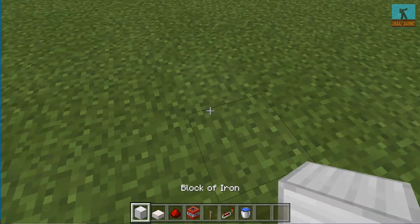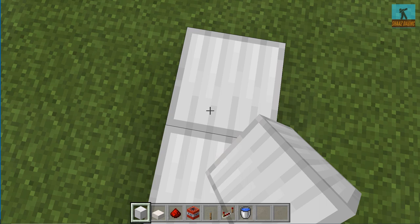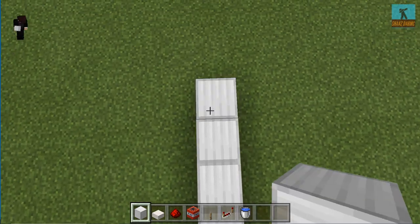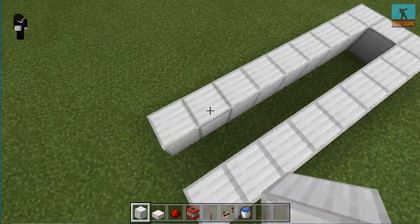Ok so first let's just do 9 — I count out the blocks, then I just go da da da da da. Ok so now that's done.